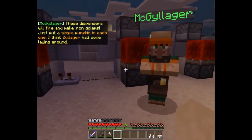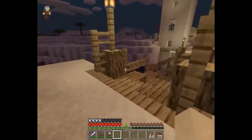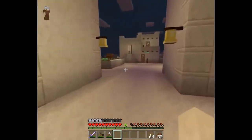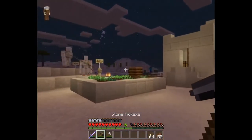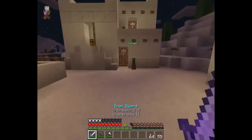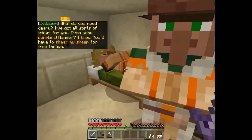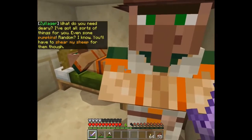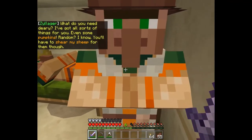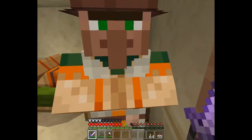These dispensers will make and fire iron golems - just put in a single pumpkin each. I think Zillager had some laying around. What are those - what's going on over here? He's sleeping. What do you need? I've got all sorts, even some pumpkins - random I know. You will have to shear my sheep though.